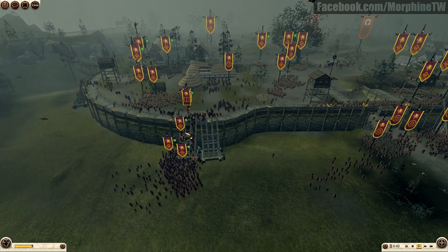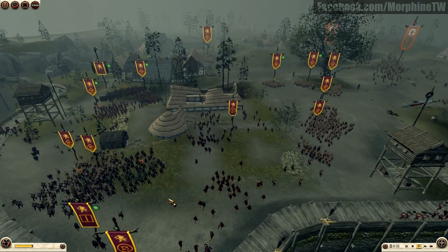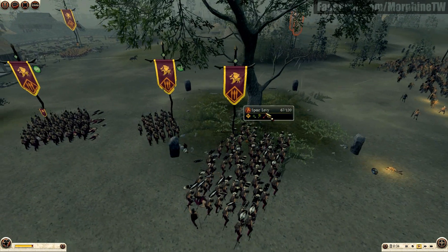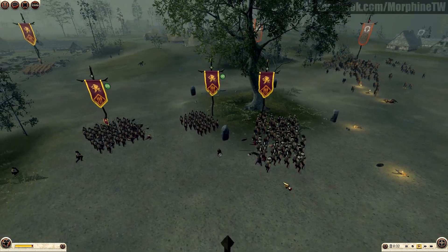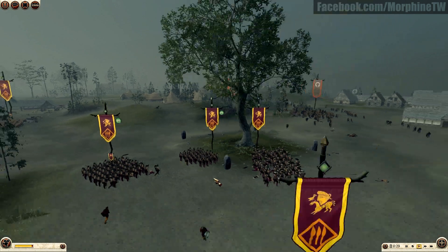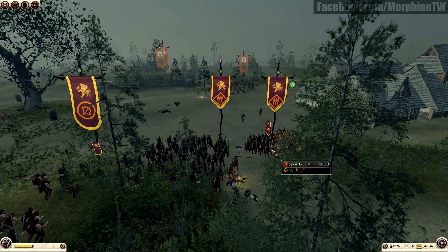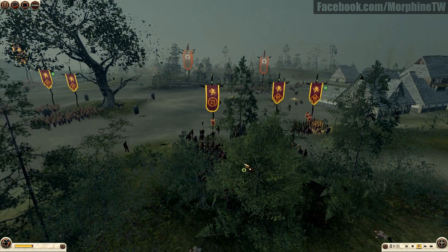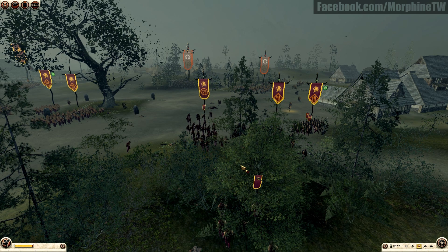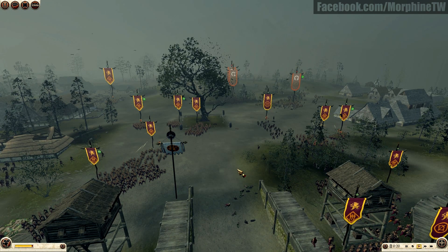My spear brothers are still safe in the background — I kept them behind as a reserve unit so they wouldn't take damage. Only two units have a shield wall enabled now — you can see the green circle around them. They are protected, but I've lost quite a lot of men. At the end of the battle I think around 400 men are gone, though I'm really not sure.